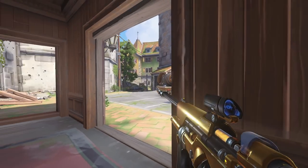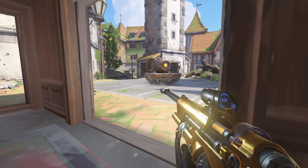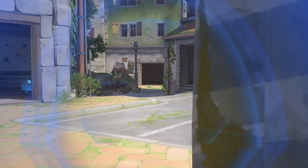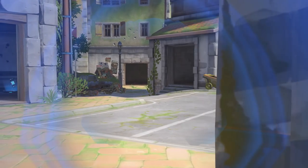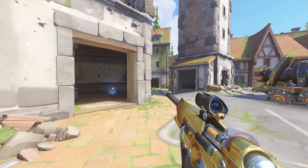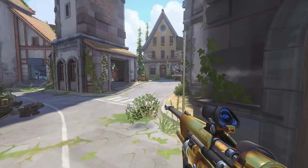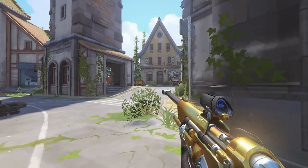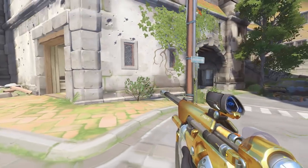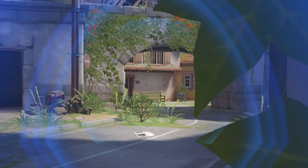We're blocked off from that angle, so no one can take us by surprise. If we want to move up, it's very quick — we just jump over the door frame like that. And now we can see a little bit more. We can jump over here, hide behind this, jump again, come over here, and now we have an entirely different angle. We have lots of different angles we can take that are far enough away, and especially staying on that outside stretch gives us a lot of options.